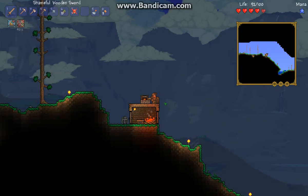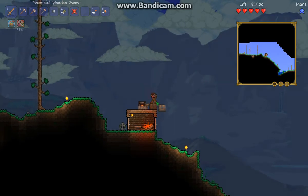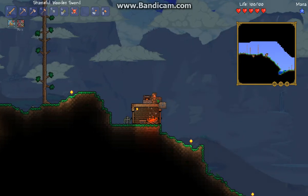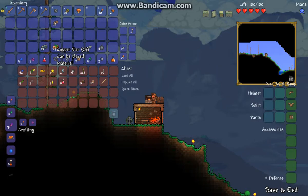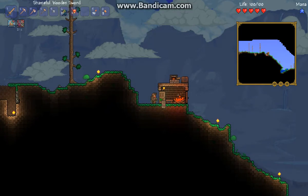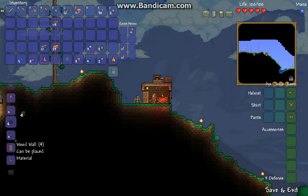Hey guys, this is RiverLugger again, back with another episode of Terraria. It is episode 4. Last time we went mining and we got a few minerals — some copper and some lead, and some emerald and some amethyst. And I think we're ready to make an anvil, and then make a sword and some armor.